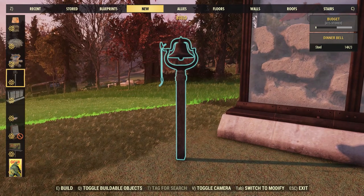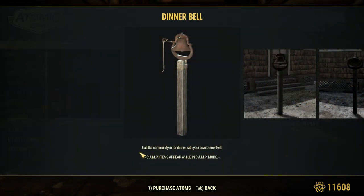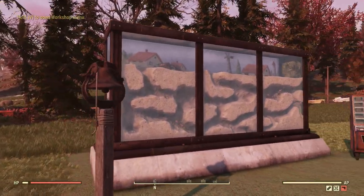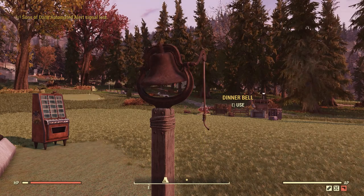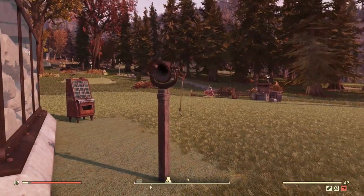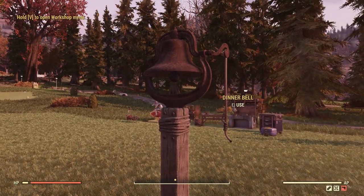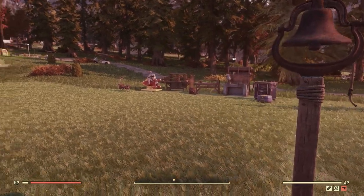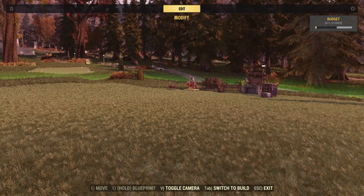Up next we have this dinner bell, which is only going to cost three steel to place. The Atomic Shop page says to call the community in for dinner with your own dinner bell. I went ahead and placed an ally over there — there was a system like this in Fallout 4 where you could place down a bell and have all your settlers come over — but it doesn't seem to work. I really like the animation, but I'm not sure if it's just decorative or if it is actually supposed to call over your allies.